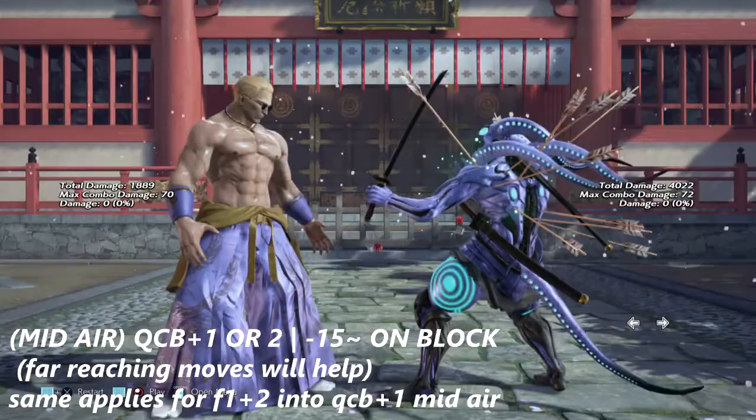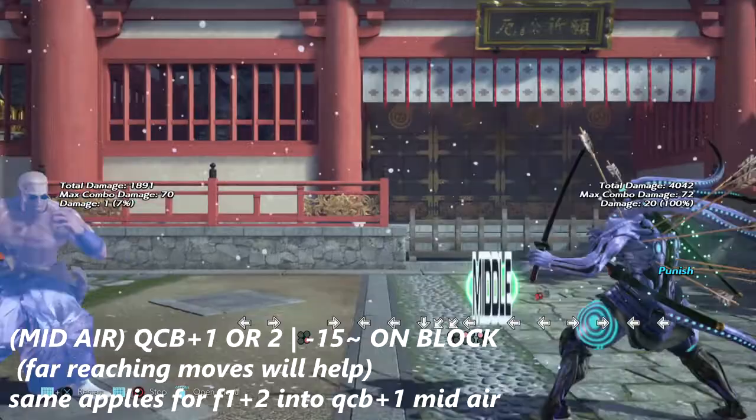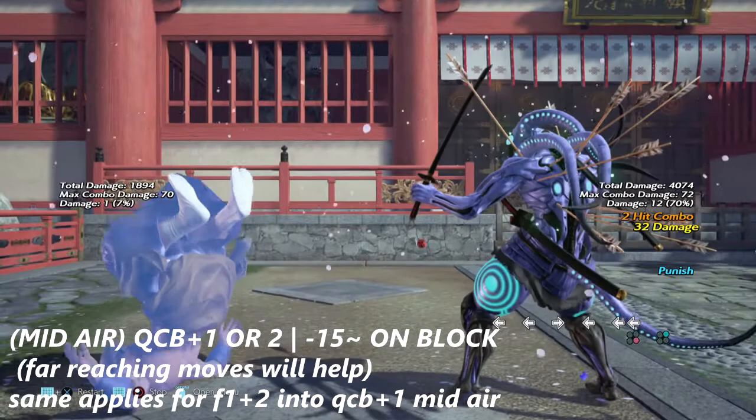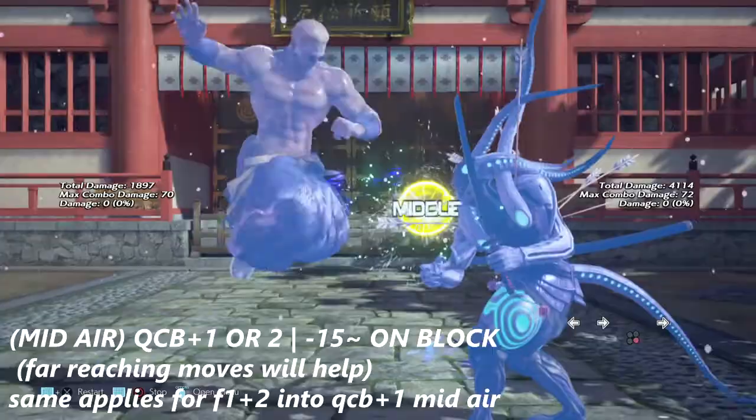Geese Howard also comes with a couple of mid-air Rippukens, and these are actually negative 15 on block as well. With the pushback and the jumping back that he does, he has a hard time actually being punished, but for Yoshimitsu a wartime crouch dash one or a Fubuki knee that hits him will be sufficient.